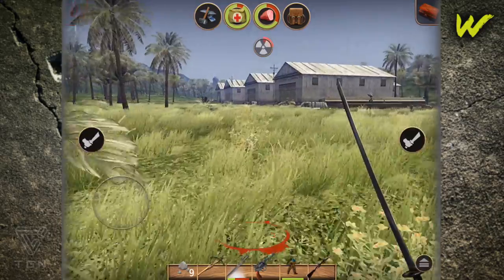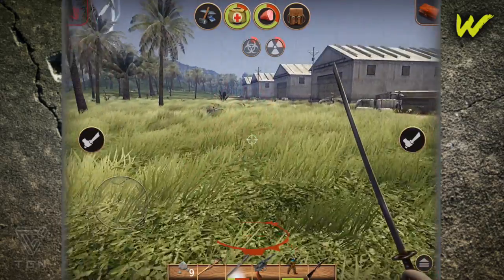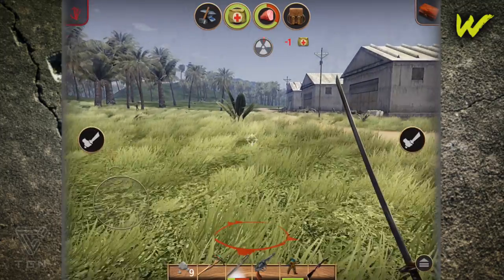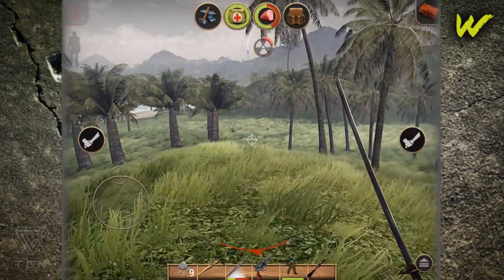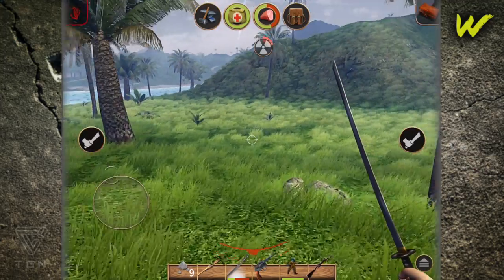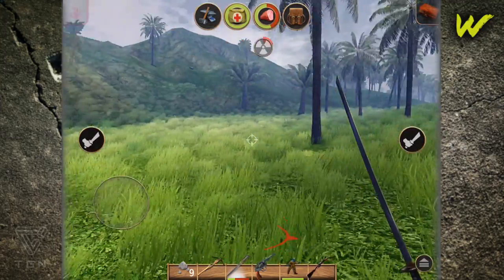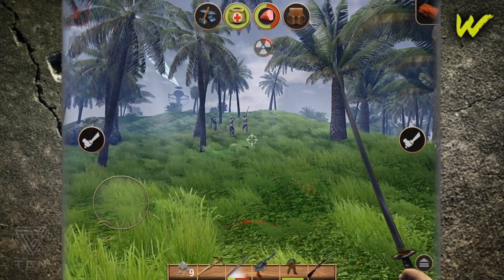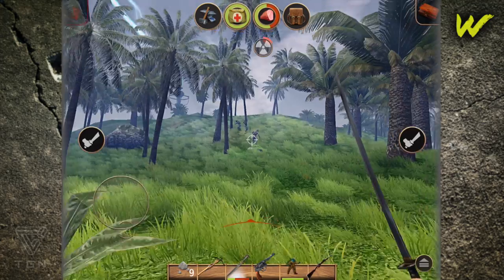This is what happens when you leave the base — look at how many zombies I had on me. That's ridiculous, it is a horde. But luckily, if you get out of the radioactive zone of the base, they will stop following you. Right here you'll see — once you pass out of the patchy radioactive area and it turns all colorful again, they'll turn around and head back. So basically all you have to do is just run away from the zombies.